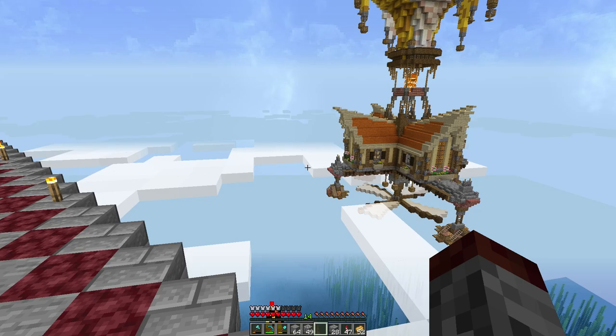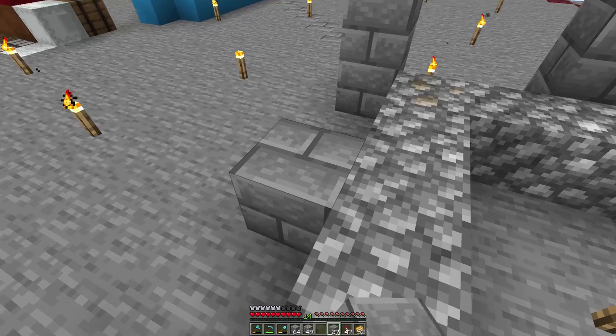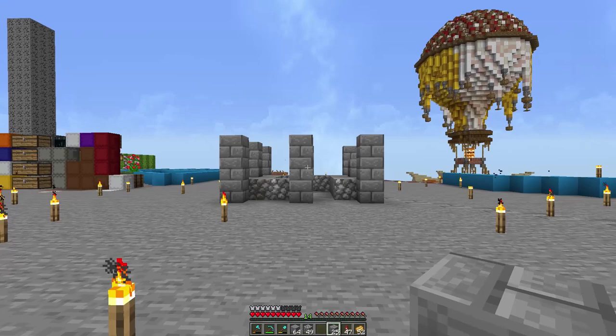We're going to have different elevations to the city. This will be sort of the cloud district — this entire area here — and then the next district will be down at this level, more scattered out. Anyway, this is what we're working on today: building up a house. This is how small the lower portion is — it gets bigger as it goes up. Let me go ahead and build that up, probably 10 blocks or so.